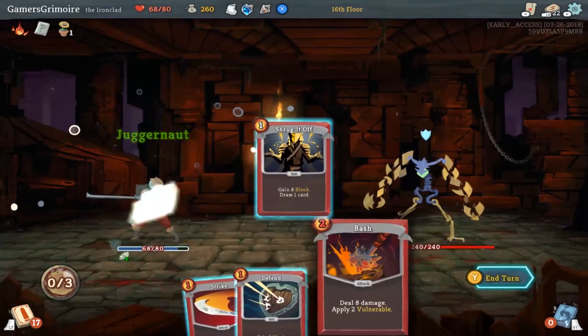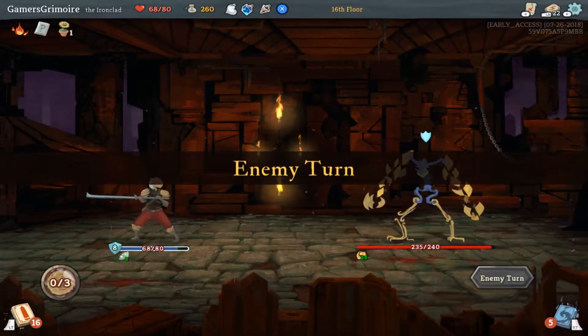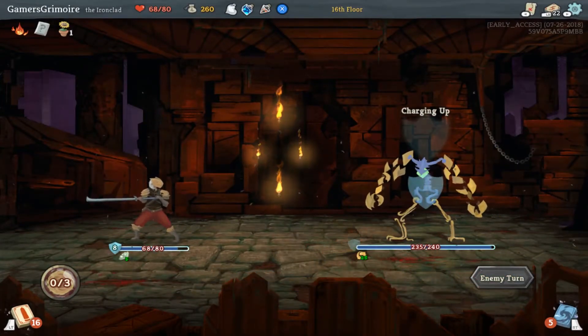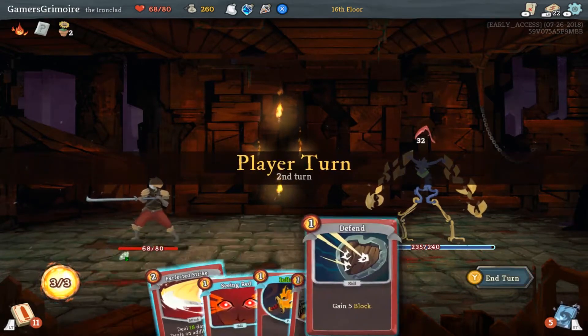And then we can do Shrug It Off and hit him for five — I think that's just safest. He's going to use a wall-up ability. Charging up — destroy, destroy! Oh no, he's a robo boy.